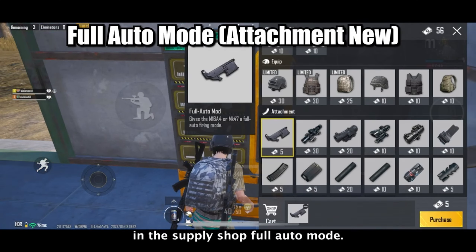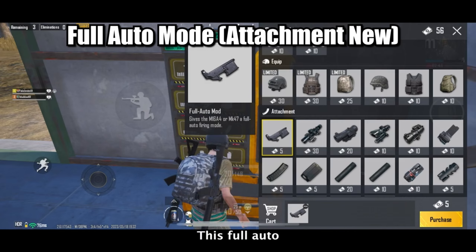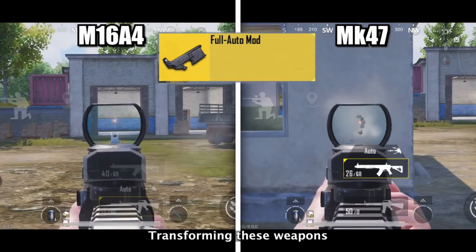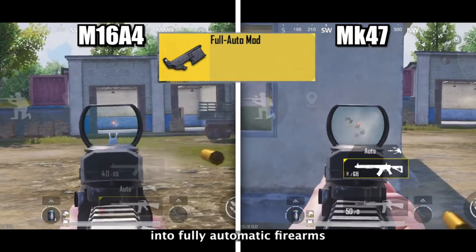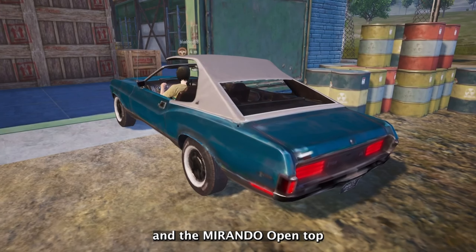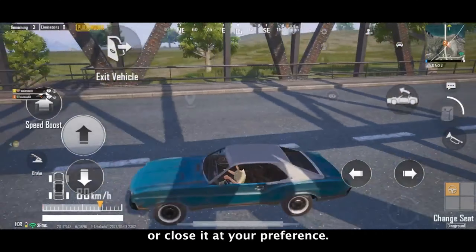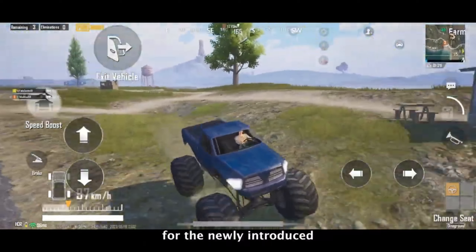In this update there's a new exciting item in the supply shop — full auto mode. This full auto attachment can be equipped on the M16A4 and MK47, transforming these weapons into fully automatic firearms. The Morato open top now features a retractable roof so you can open or close it at your preference.